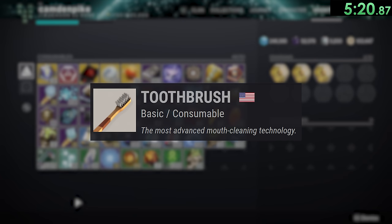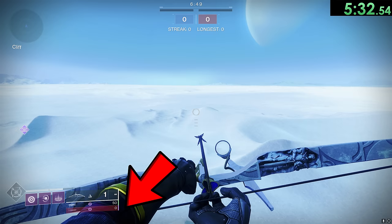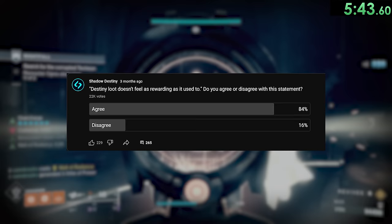There is a toothbrush item that lets you brush your teeth, and after you do so it gets replaced with a used toothbrush. When drawing a bow on a Warlock, certain Warlock bonds will be visible on the bottom left of your screen while others will not — there is no pattern to this, some bonds will just randomly be visible or invisible. The ancient Romans did not, in fact, play Destiny 2.